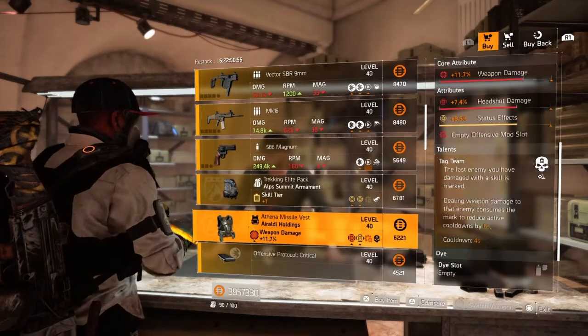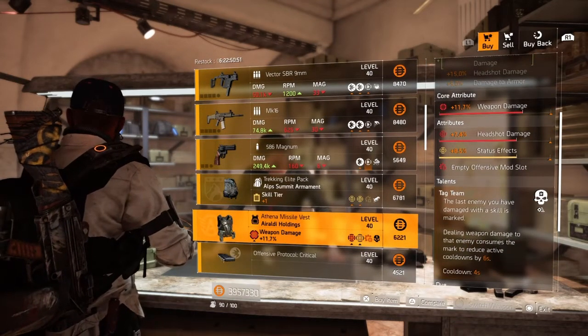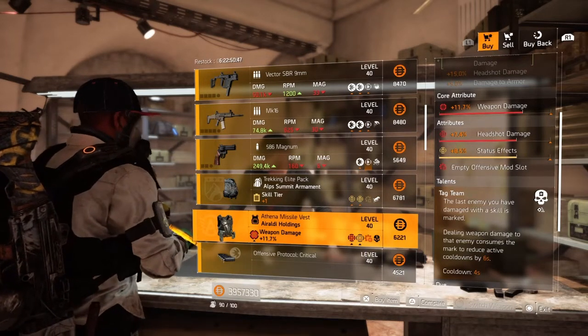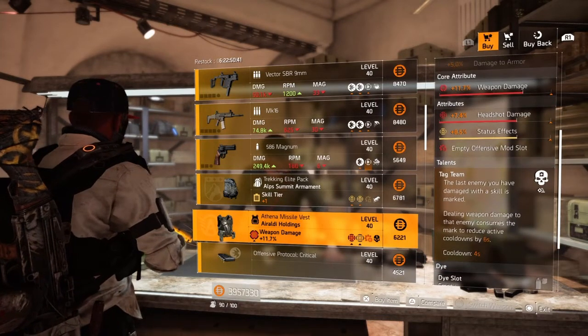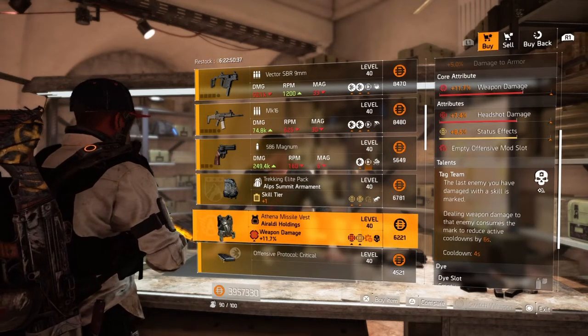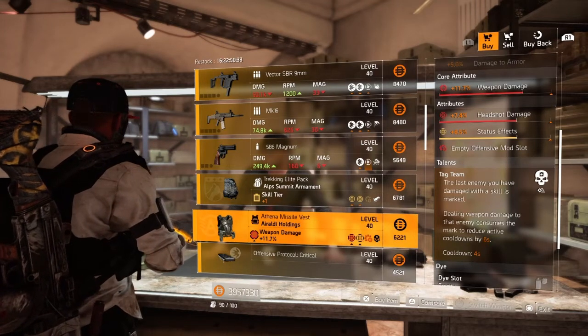Next we have the Aradis Holding chest piece — core attribute red at 11.7% weapon damage, lower attribute 7.4% headshot damage, 8.5% status effect, red mod slot, and the talent Tag Team. I don't usually use this talent at all. You can put it in your library if you'd like, but I haven't seen too many uses for it unless you're fighting very tanky enemies.